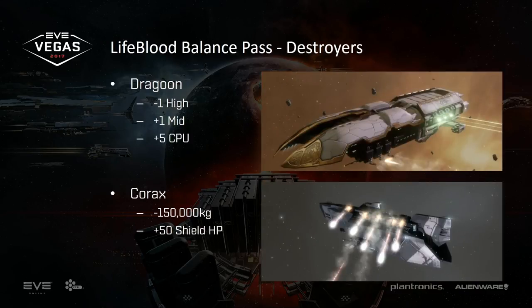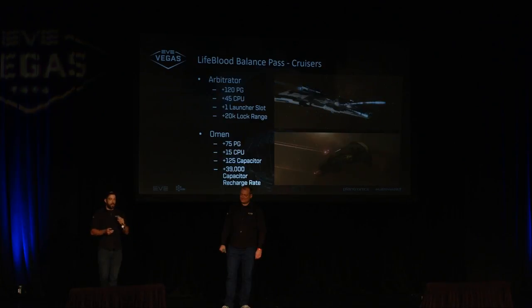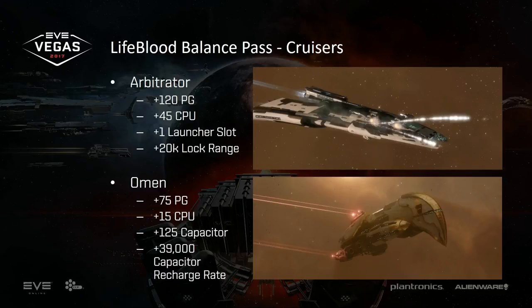For Destroyers: the Dragoon is getting an extra mid and a little extra fitting room, hoping this lets it do a better job controlling space and using its cap warfare, plus a little more cap stability so it has room to run those mods. The Corax is getting a big mass buff to speed it up along with some extra HP so it can move around better — it may need more buffs afterward but we'll start here. For cruisers, the Arbitrator and the Bellicose are in a weird position of being both the only representative of a secondary weapon system and the Disruption Cruiser, so we're giving them a strong fitting buff so there's plenty of room to compete as generalists.